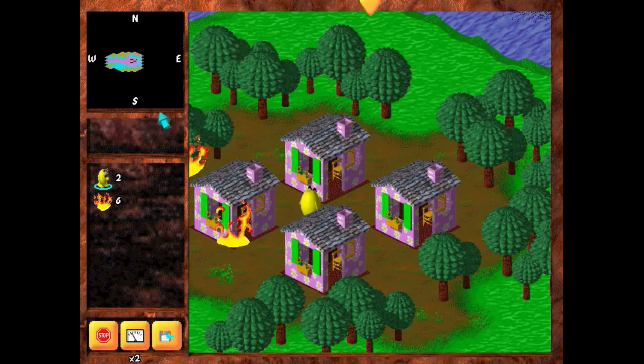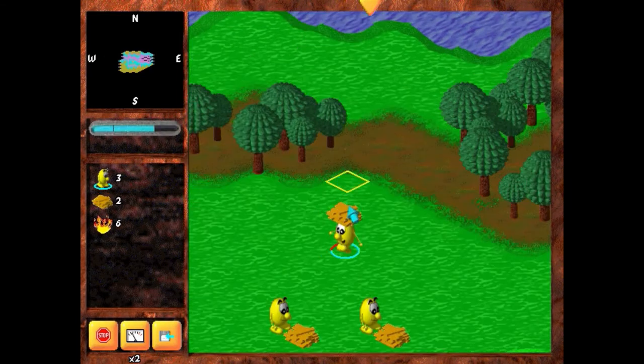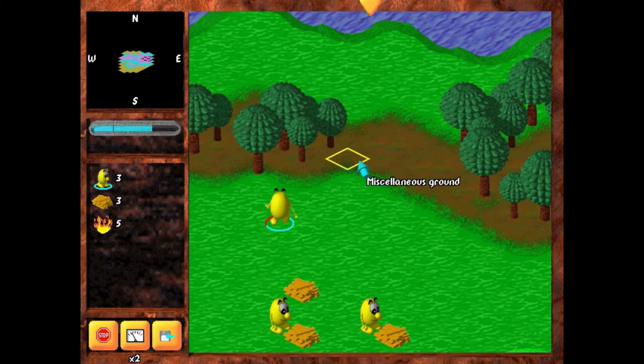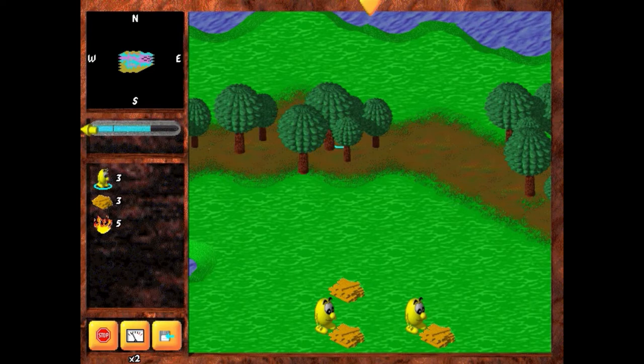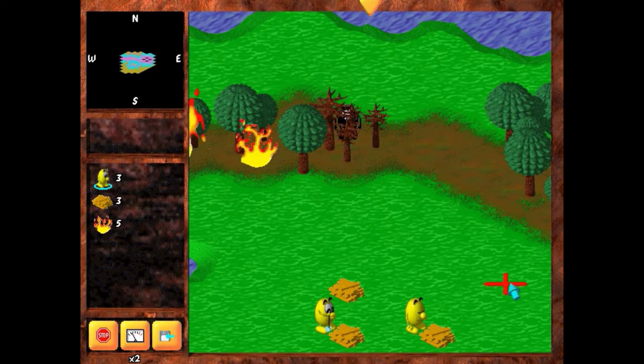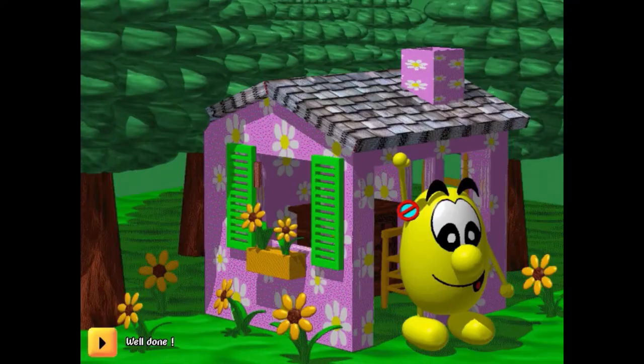The way I solved this level in the end was by using all three Bloopies to cut down as many trees as possible and to move the planks away from the fire so it couldn't burn through them instead. One poor soul gave his life in the process, but thankfully I won the mission anyway.